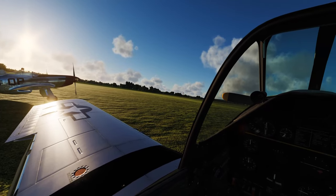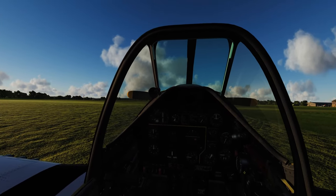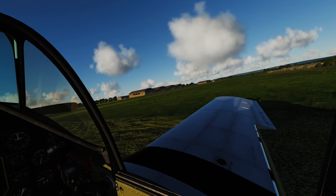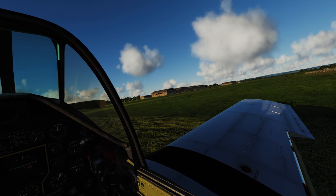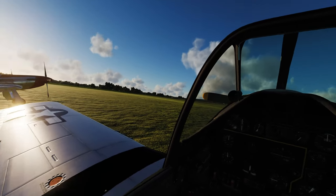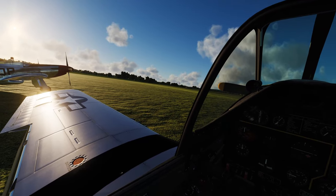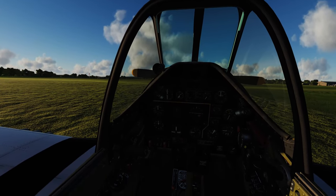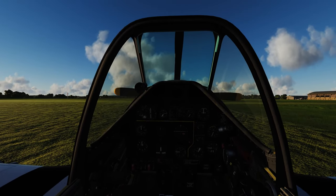That's when I realized he only had the TF-51 — he thought it was the P-51. I told him the TF-51 is just the free one; the real one is the P-51D. I got it for $14.99 on sale through ED a long time ago. It's about 30 bucks right now on sale and normally around $42–$48, so without further ado let's start on the startup tutorial.